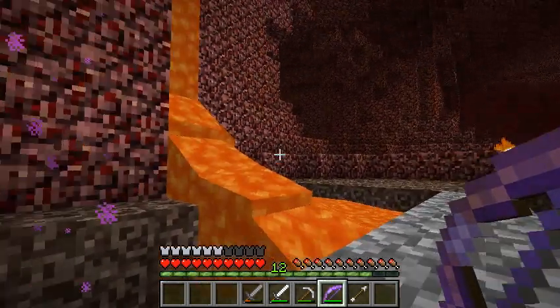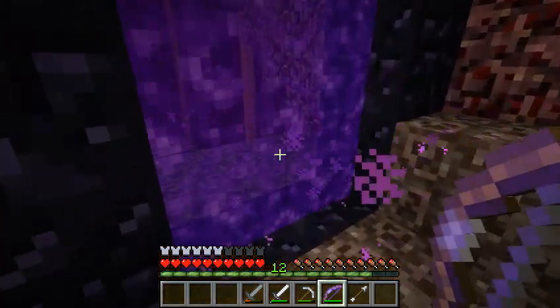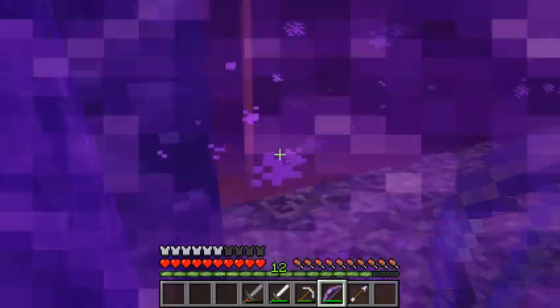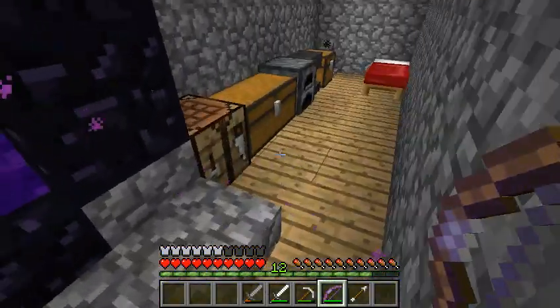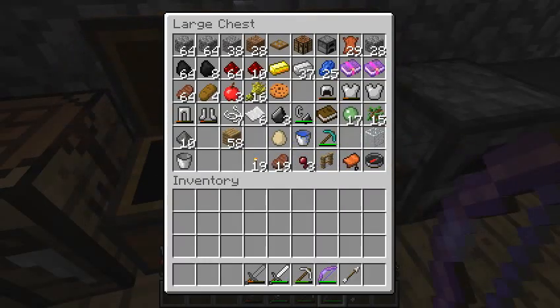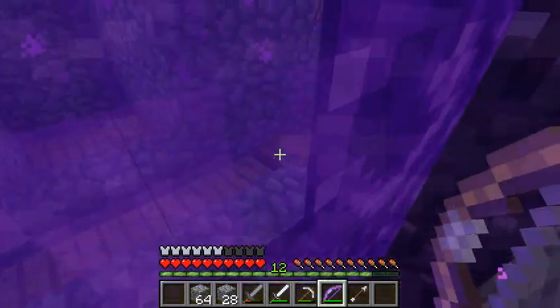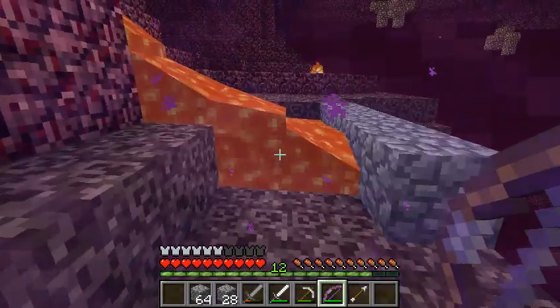Here we are in the nether. I probably should have brought some blocks too, let me go back. So what should we bring? Well, probably cobblestone. There's not much use for it except for crafting tools, but hey, cobblestones everywhere. That makes me kind of dizzy when I come out of the nether portal.